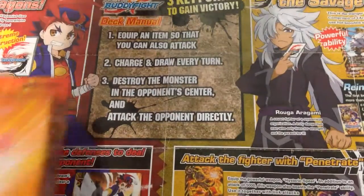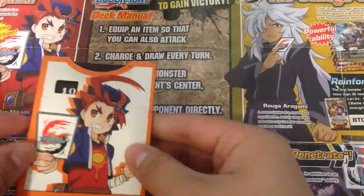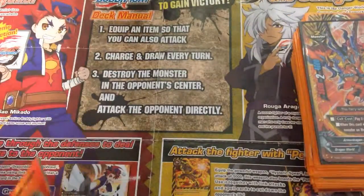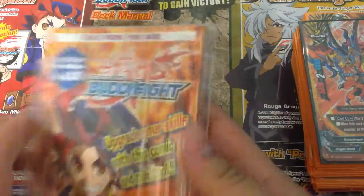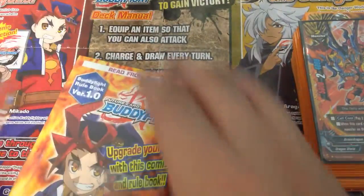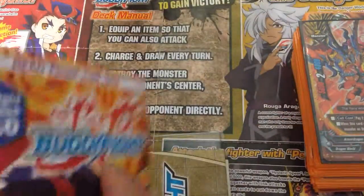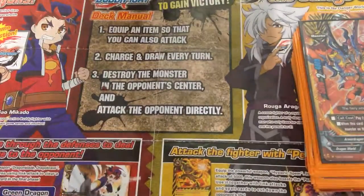So in this deck you have a rulebook which is right inside here, a life points counter and the deck. So if you just open this up, you'll get the playmat and the rulebook. We'll just set all these aside.